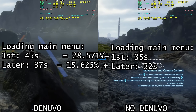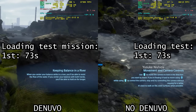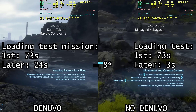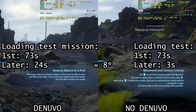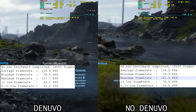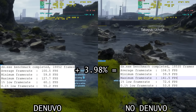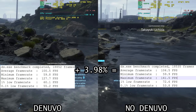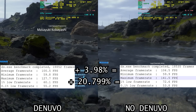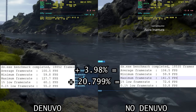The sequence used to test performance was a smart drug delivery mission. Both builds took 73 seconds to load this sequence for the first time. However, the Denuvo EXE took 24 seconds to load on subsequent runs, 8 times as long as the unprotected build which took just 3 seconds. There was no improvement in 0.1% low and minimum frames. The unprotected build averaged 104.5 FPS, 4% better than the Denuvo build's 100 FPS, and measured a 1% low of 72.6 frames, 20.799% higher than the Denuvo build's 60.1 frames.